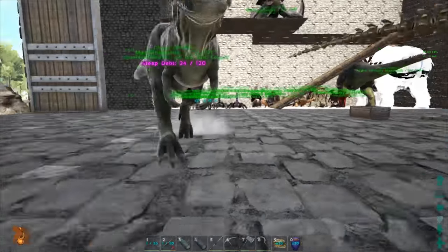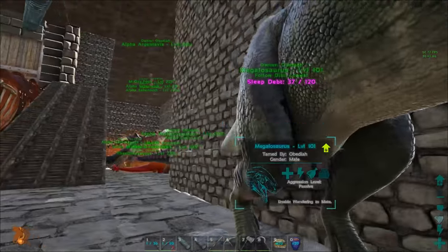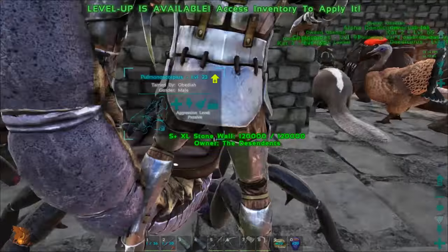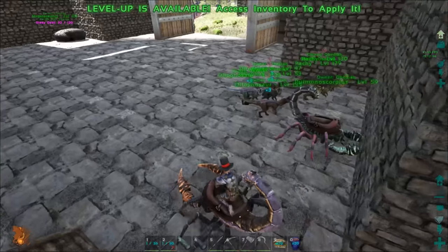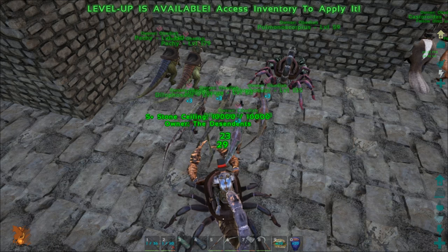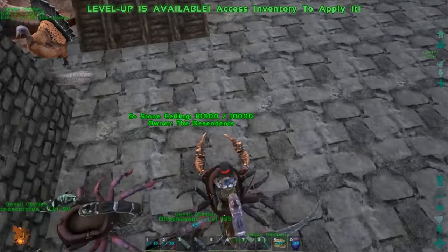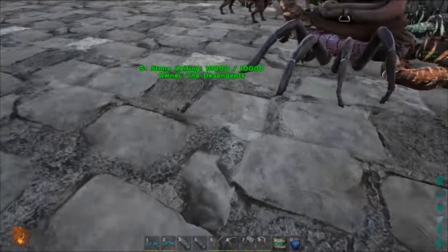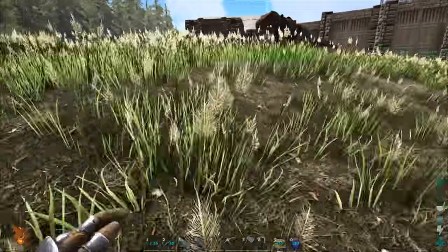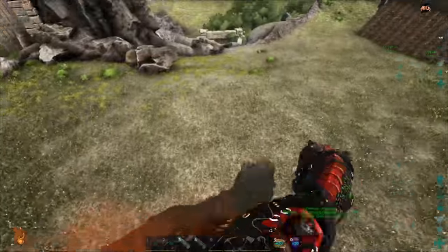Since the mod updated, they changed the cost to make the boss saddles. I was super close to making the dragon saddle, but now I'm not — because now I need a bunch of fire talons, which you get from wyverns. I need 10 talons to make the saddle now, which is insane.